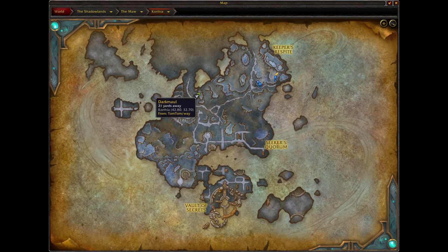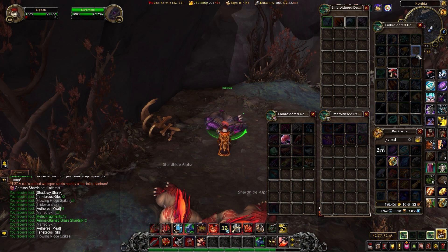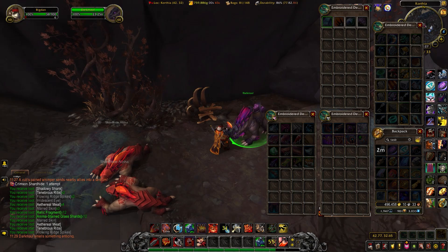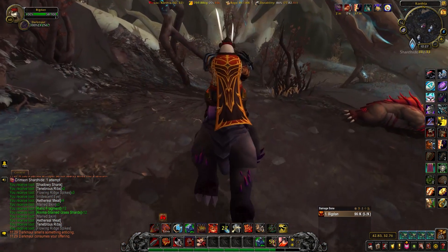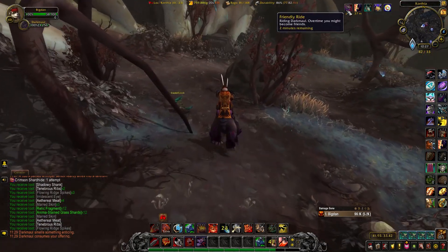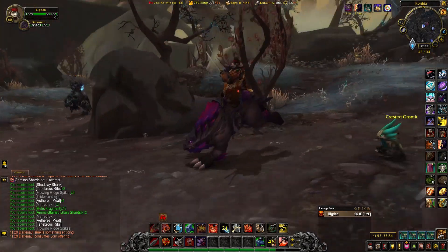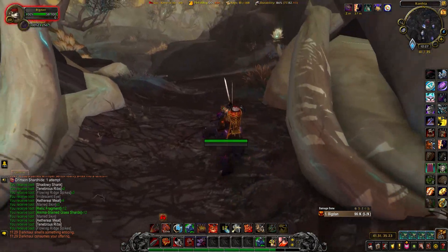Once you get 10 of these, you can hand them in to Dark Maul, who is a neutral NPC that spawns in Korthia. Once you get up to him, you click the Tasty Mushroom and he'll let you ride him for two minutes. It's extremely important you ride him for the entire two minutes — if you don't, apparently that doesn't count towards the mount. You need to do this 10 times.